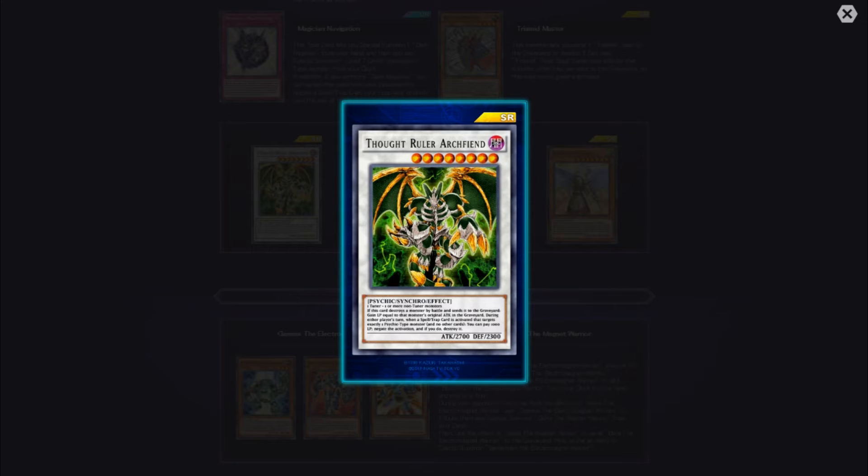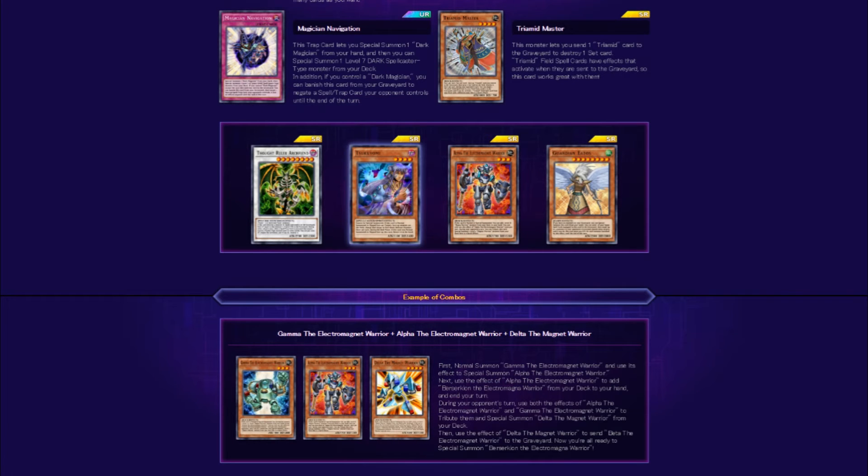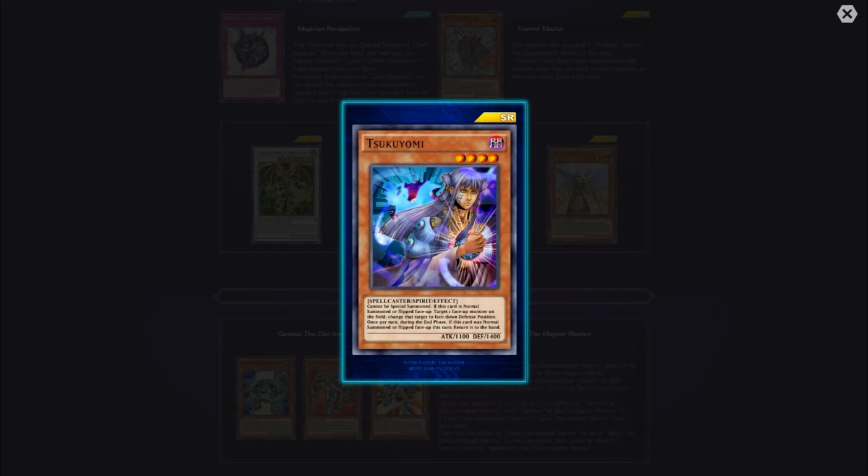Then we have Tsukuyomi — cool artwork. This is a Spirit monster which cannot be special summoned. When this card is normal summoned or flip face-up, you can target one face-up monster on the field. This raises the question of whether we still need Canadia anymore, or if there'll be more issues since you can also run Canadia in your deck. Once per turn during the end phase of the turn it was normal summoned or flipped face-up, return it to the hand. You can flip a monster to face-down defense position — some good defense there.